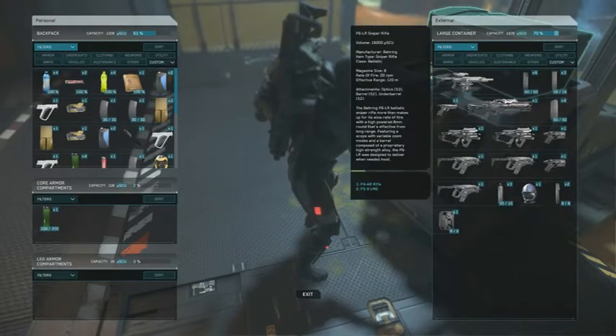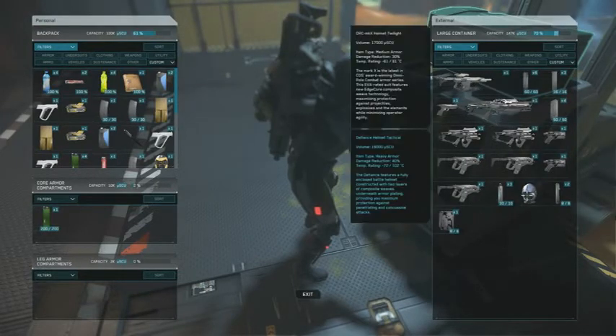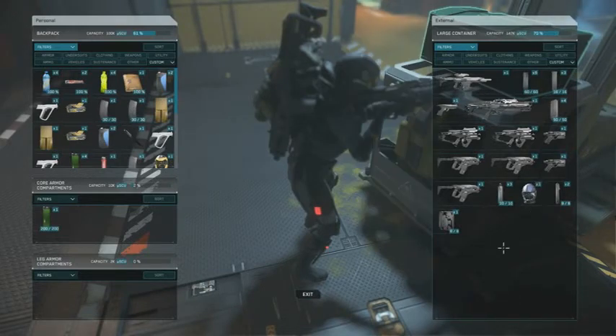Wow, this thing is coming with a P6LR sniper rifle — that's a good one. The rest is just pistols and SMGs and a little weird helmet. The Twilight helmet, you know, special edition.